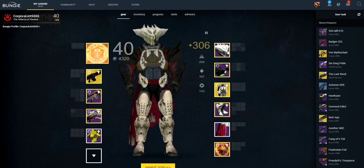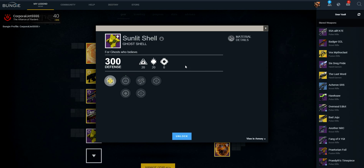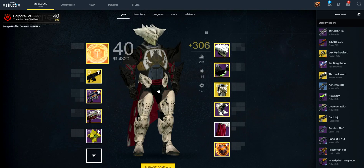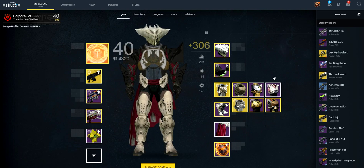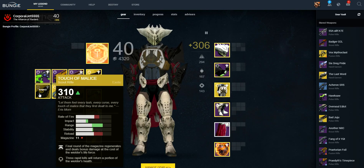That's all my Trials gear right now. I don't have a helmet yet — I hope to get one at some point. I just cannot believe I got the Ghost Shell. It's pretty awesome that I got that. Anyways, if you guys enjoyed this video, remember to leave a like. I plan to do more videos like this, showing you my Trials setup.